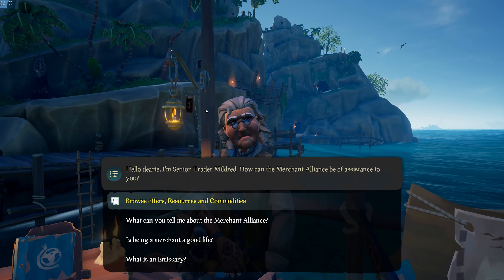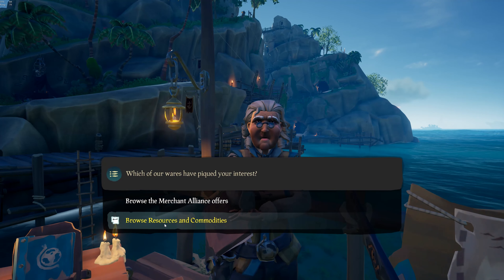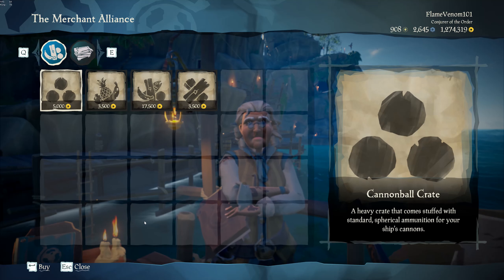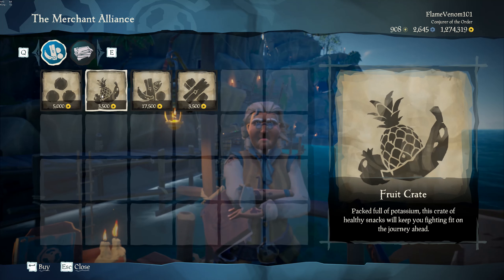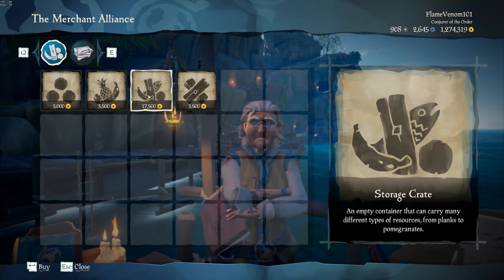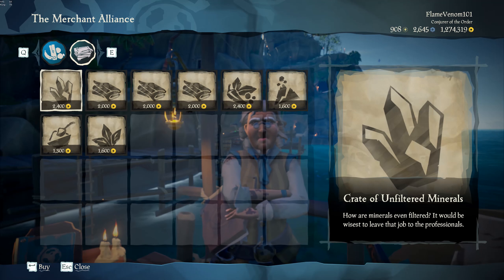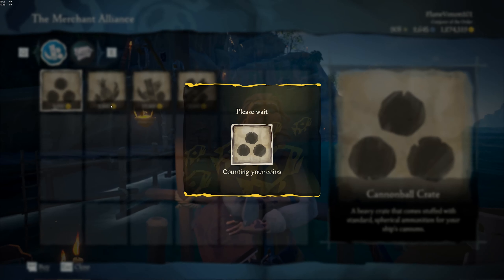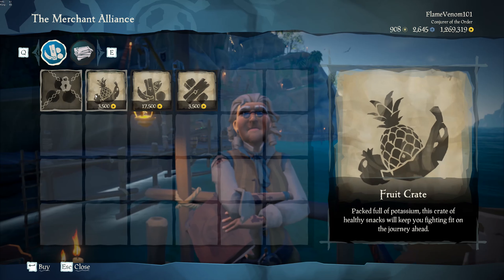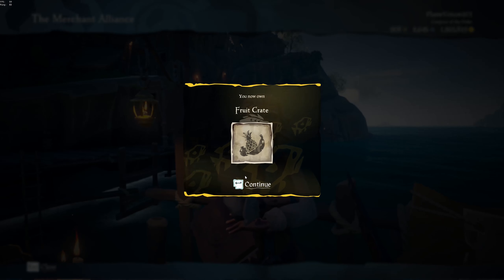If you go ahead and walk up to your favorite neighborhood merchant, you'll see that you can now choose resources and commodities. Click on this to view the new store tab. Here you will see that you can purchase various storage crates. It's worth noting that you are limited to one purchase of each crate per session — meaning per crew per session or whatever. Also, I'm not sure if this is supposed to be happening, but it seems you get a little bit of free emissary rep for simply purchasing these storage crates.